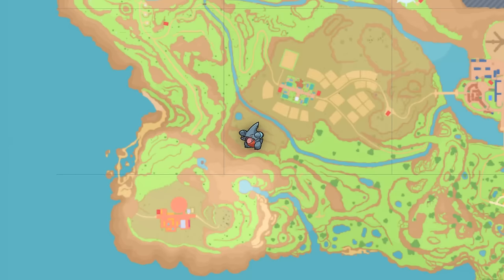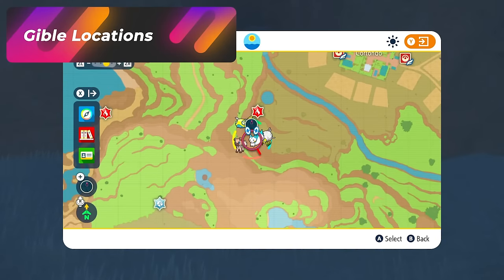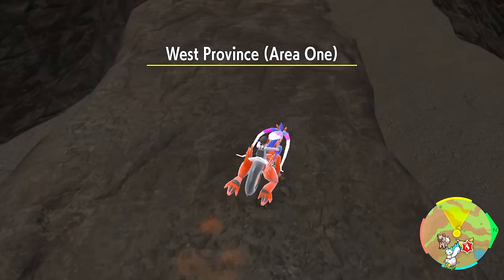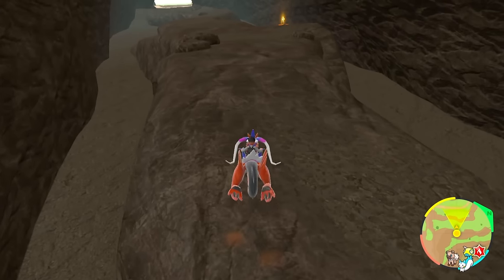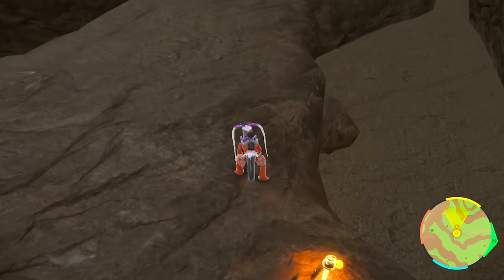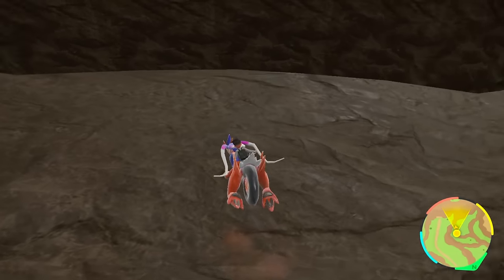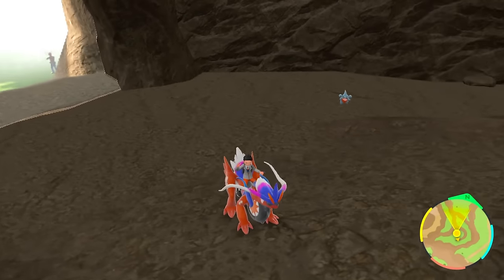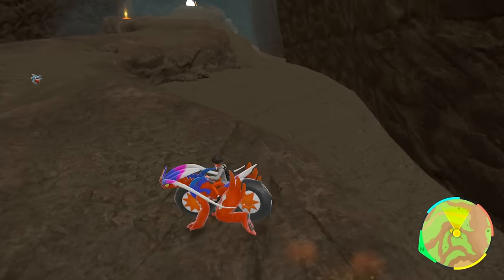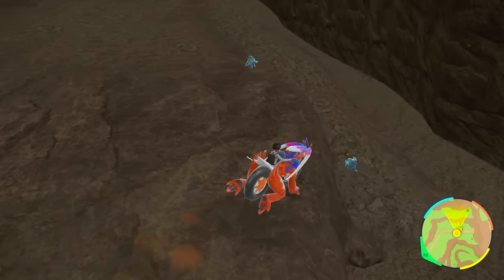This is a Gible location — it's a small cave right over here by Cortondo. Here's the back view and the front, and if you go through this cave you should be able to spawn in a couple of Gible. There they go, they start spawning in — there's some Gibles. You want to hang around this little tiny cave, and the more you hang around the more Gibles that will spawn. If you move too fast it's harder to get them, but there's a bunch of Gibles here. Just keep going forward slowly, let them pop in and spawn, and you should be able to hunt Gible in this location.